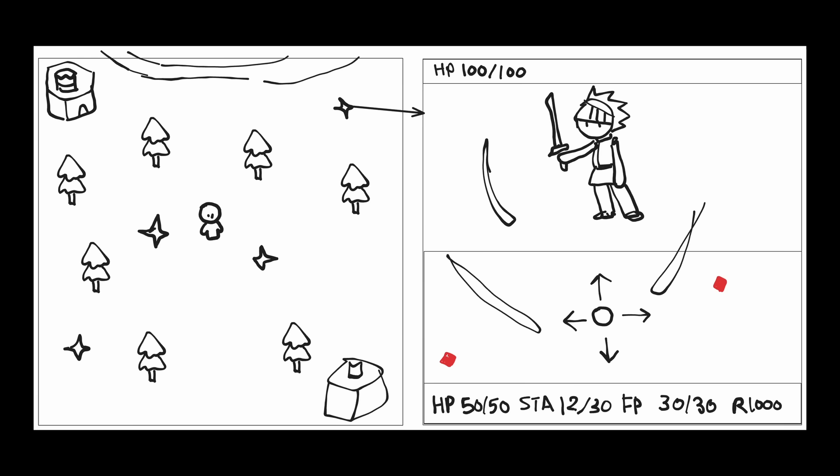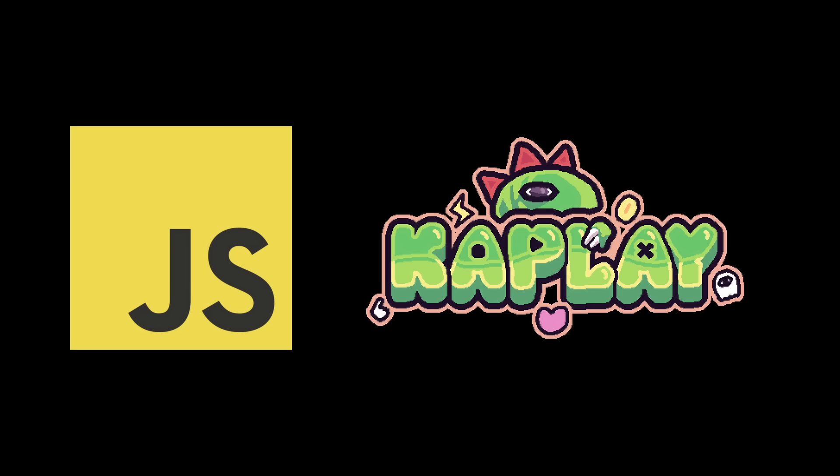At any point, the player could enter the castle to face the final boss immediately. However, most likely the boss would be too strong. To prepare, the player would roam around the world engaging in various battle encounters. Depending on where the encounter was triggered, a different enemy would show up fitting the theme of the location. The enemy's difficulty and experience reward would drastically vary depending on the location. Finally, the player could level up and heal in a village. I was now ready to start programming the game.